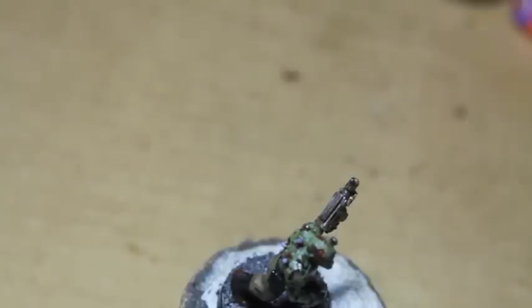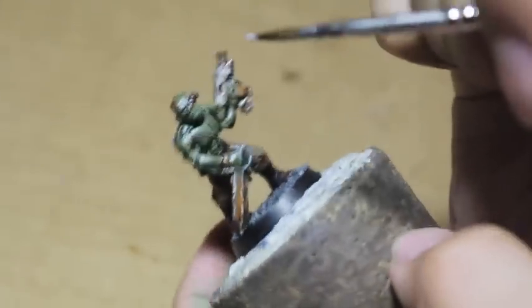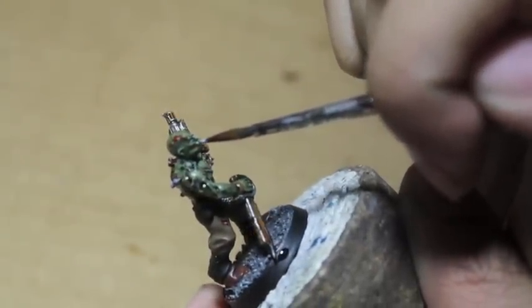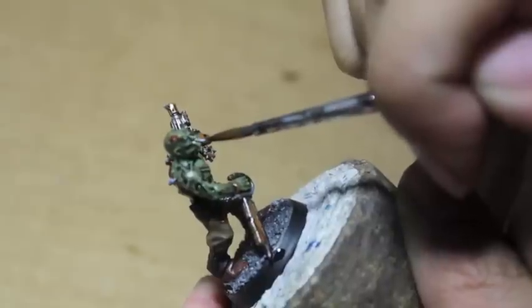Couple more things — stitches. Metal stitches on his lips and on the scar. Runefang Steel. We're doing this because we want the viewer to actually notice the stitches — that's why we're not doing it in Lead Belcher, which is a very dark silver color. We want the viewer to see these stitches, be grossed out, and run away, leaving you to win the game.